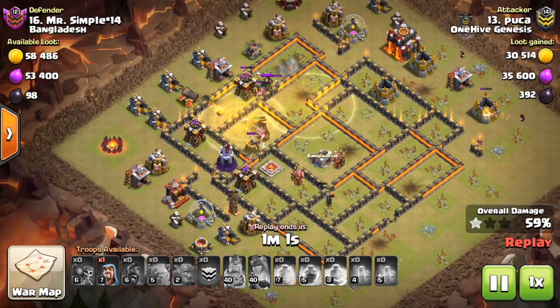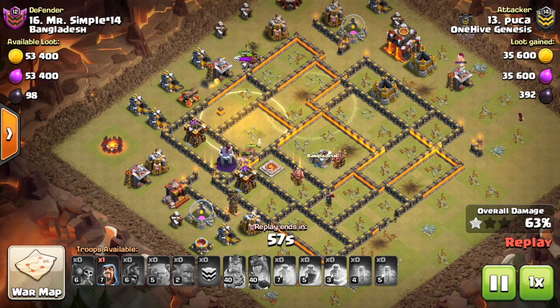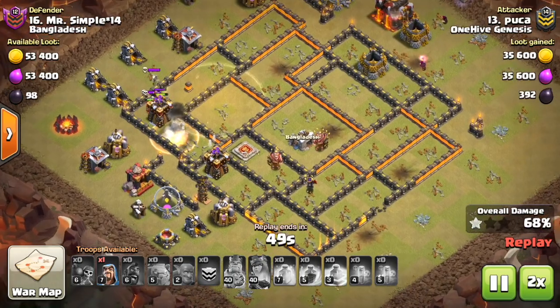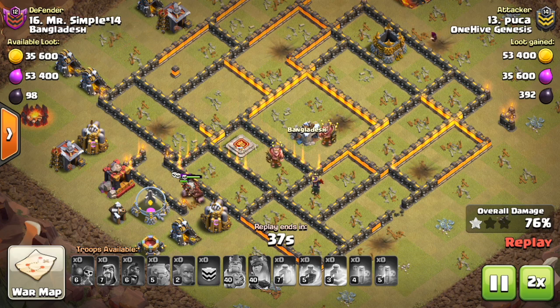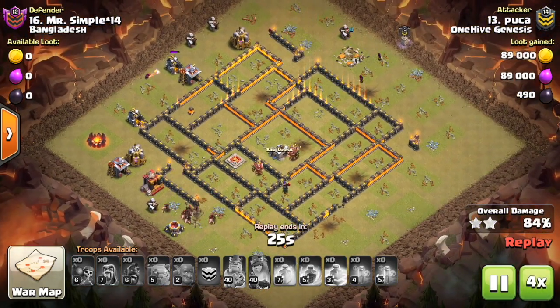Also for Town Hall 11, you can now upgrade all your walls to level 12. It was kind of weird how you couldn't do that at first. Maybe they were thinking about having those walls have some kind of power or enchantment, which is why they wanted to limit how many you could build. But now you can finally get all of those level 12 walls.